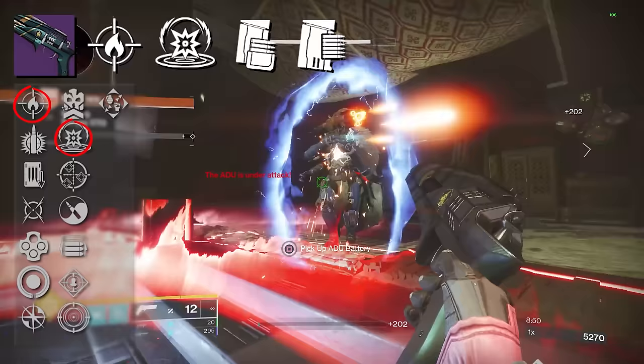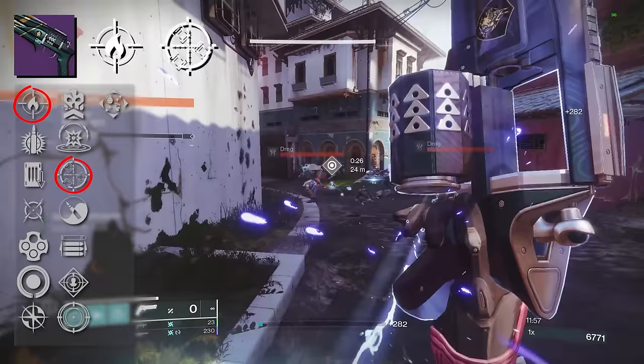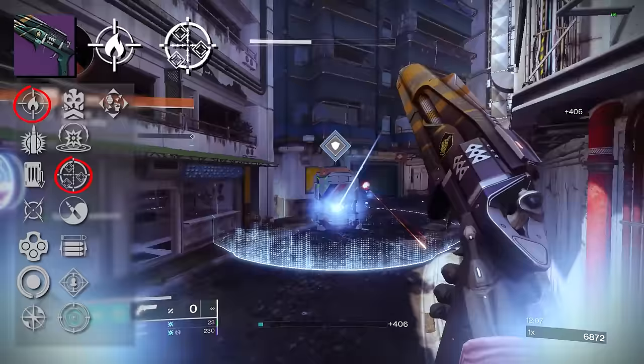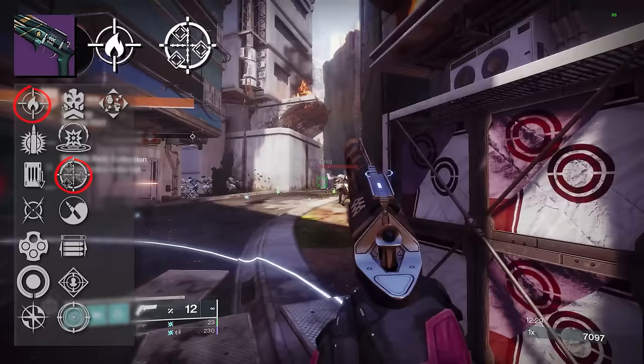One combination that's very interesting is Firefly and One for All. Firefly helps with add clear from that AoE explosion, and then One for All gives us a damage bonus great for dealing with higher health targets. The synergy here is nice because that one AoE explosion from Firefly can actually proc One for All — you get a precision kill, the explosion hits multiple targets, and boom, One for All is procced.